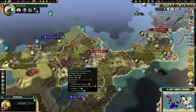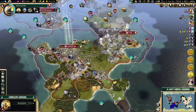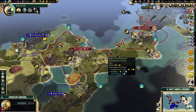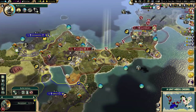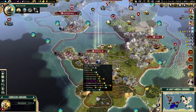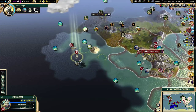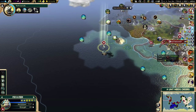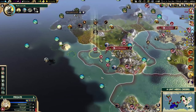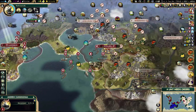Istanbul. As for the workers, get started on that road. I don't need the road for connection right now, but the point is mostly to increase my mobility once I get that cavalry. You guys will stay here and repair. Fortify until healed.